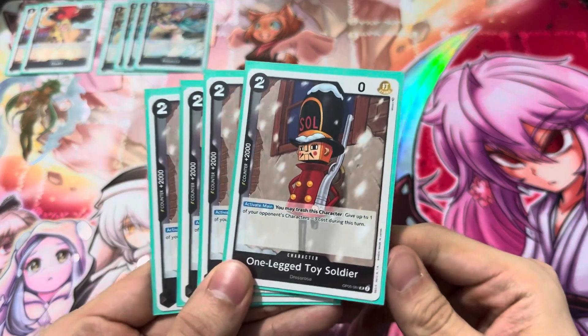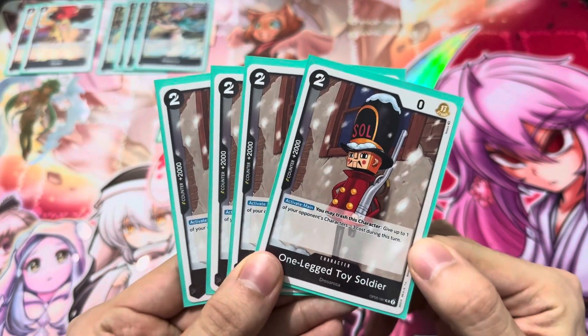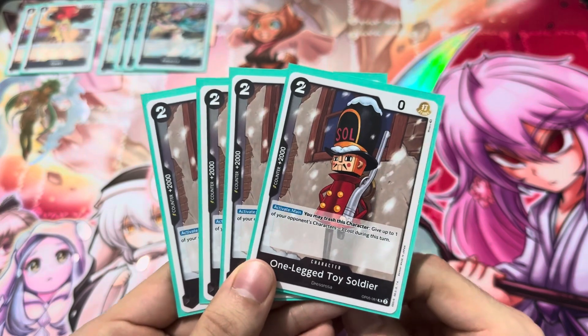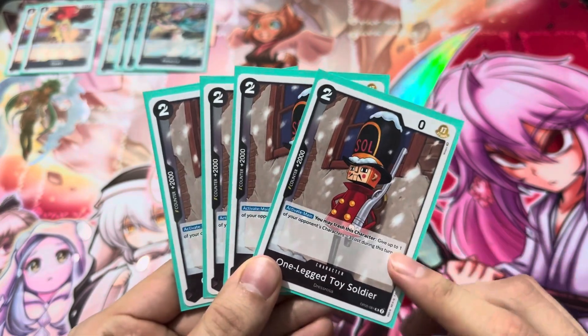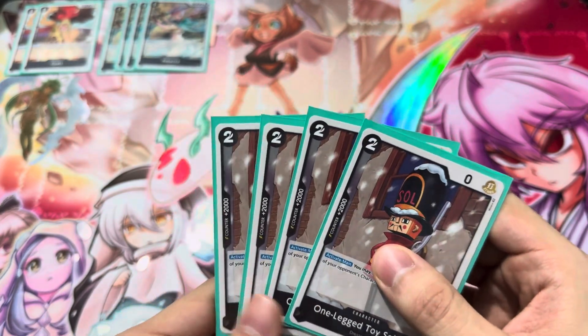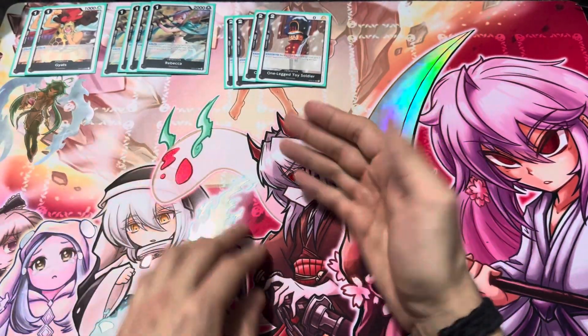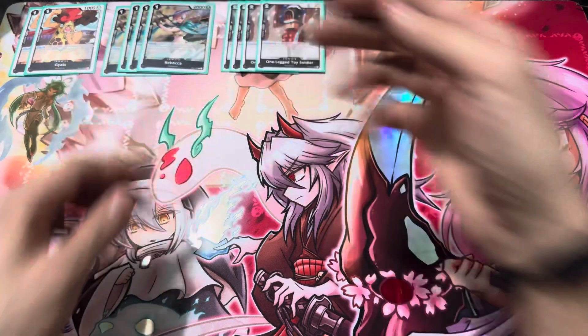Next, you've got to play Rebecca's father, the one-legged toy soldier. You can trash him on play to give an opponent's character minus 3 cost, which is pretty damn useful. And besides that, he's also a 2k, which is pretty amazing. He's a better 2k than Gaiat's — a much more useful effect.